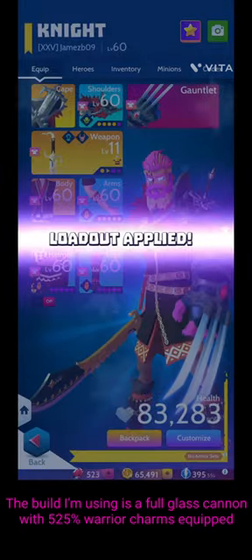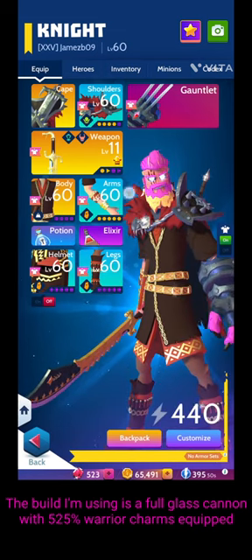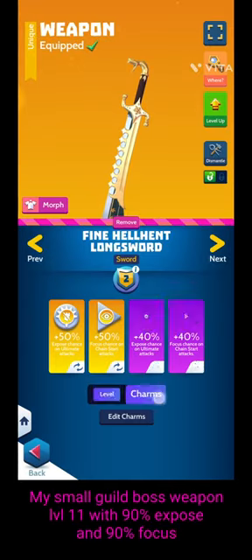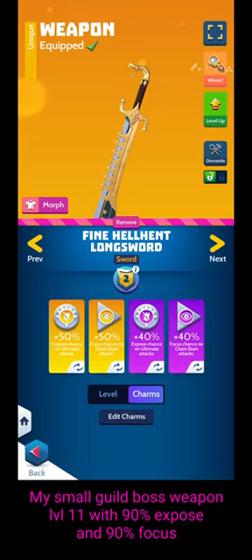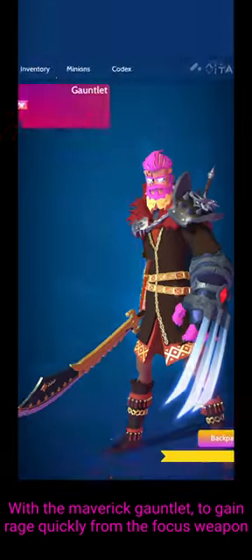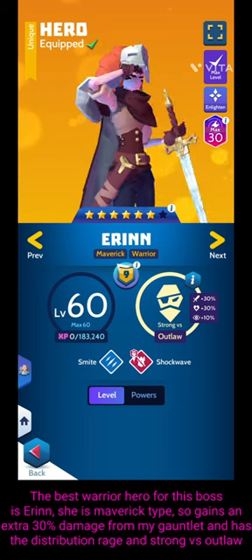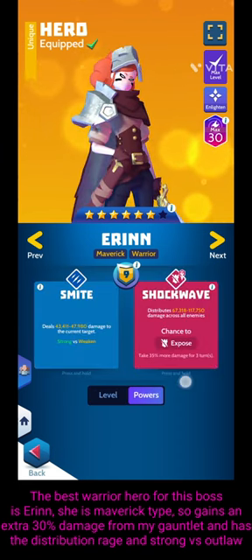The build I'm using is full glass cannon — all warrior charms — and I'm using the small guild boss weapon I've built as well. It's level 11, it's got 90% expose chance and 90% focus chance for the maverick gauntlet. I'm taking this because the best hero to use for this guild boss is Erin, and she is maverick type, so I get an extra 30% damage from using the maverick gauntlet alongside her.